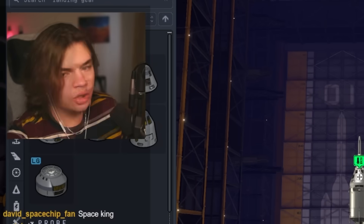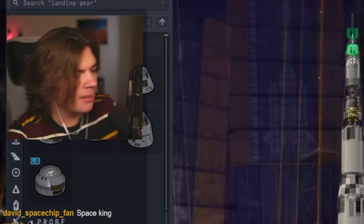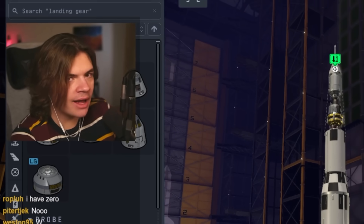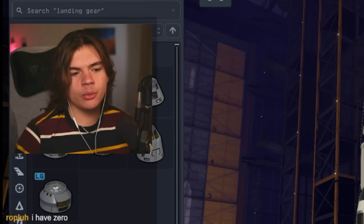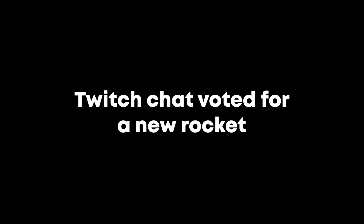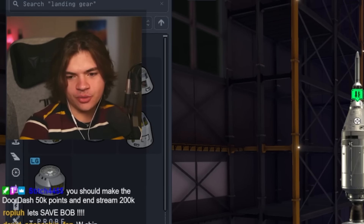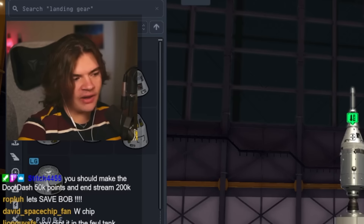He's not dead yet. We have a couple of options: we could either launch the Saturn V again but just bring two astronauts and then pick up Bob and bring him back, or we could build a whole new rocket, depending on what you guys want to do. It looks like new rocket wins, so we're going to be building a new rocket to save Bob.